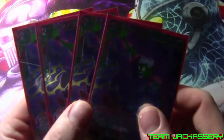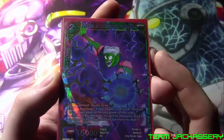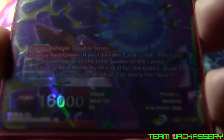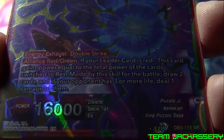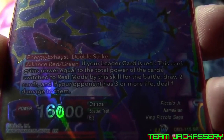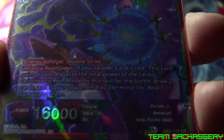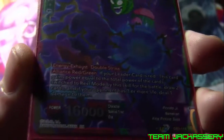Next we run four copies of Piccolo Jr., Eradicator of Peace. He's a two-drop, 10,000 combo plus one to user's combo, 16,000 power, energy exhaust — he becomes exhausted if put in your energy — double strike, Alliance Green-Red. If your leader card is red, when this card gains power equal to cards switched to rest mode by this skill, for the duration of battle draw two cards, and if your opponent has three or more life, deal one damage. Unfortunately you won't be able to use the Alliance Green-Red because your leader card is green, but there's an easy way to cheat him out, and plus he's just a two-drop which is not too hard to play.